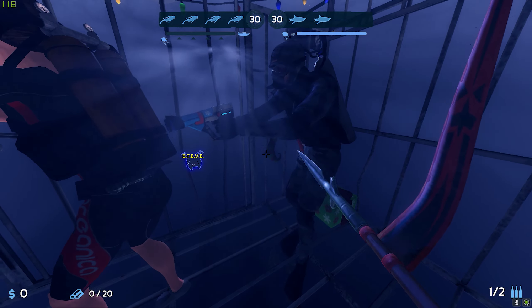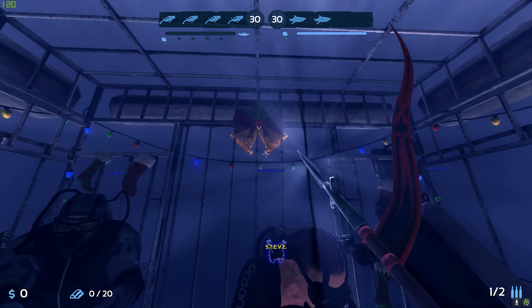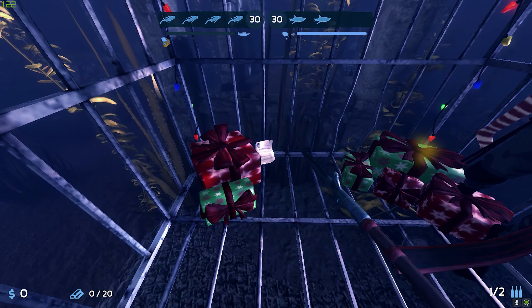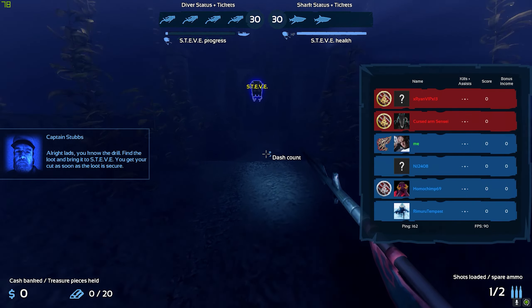The end-game screen — this guy also has the same gun I had in my previous game. This is how the cage looks: they have some rings and some lights, Christmas vibes I guess. I don't know what all of it is but they have everything there, which is kind of cool. And 160 ping — not too good but still.